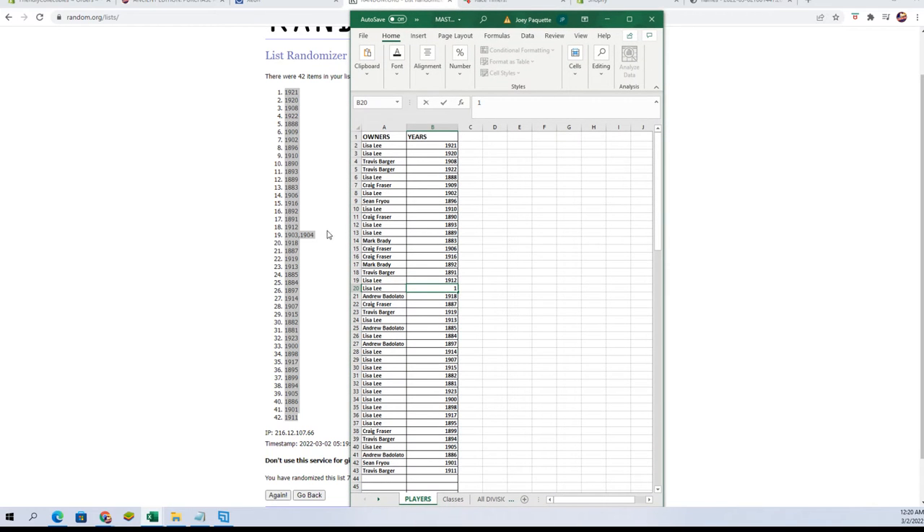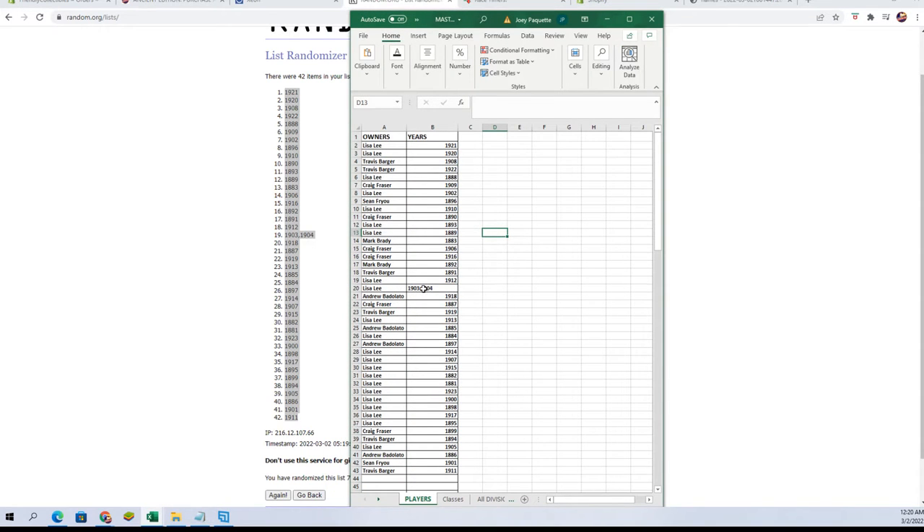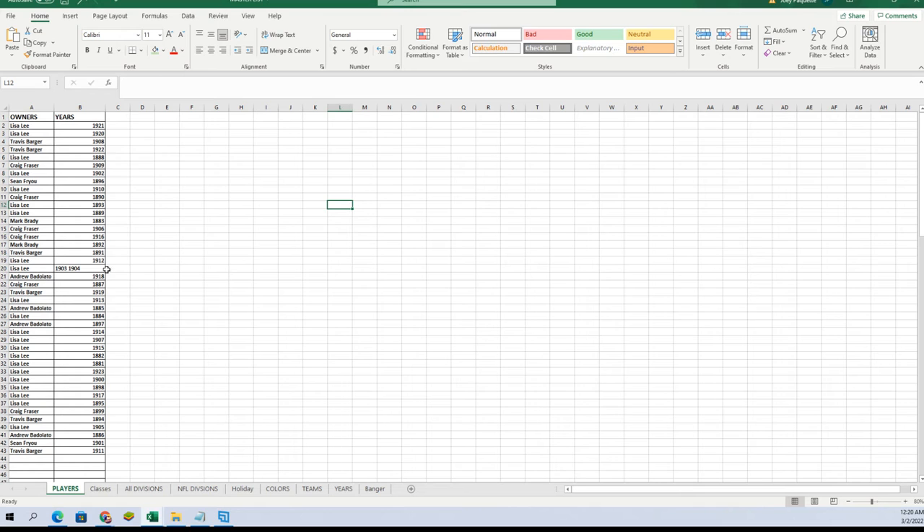This one here, I'll just wait. This number spot right here — 1903, 1904 had that comma. There we go, that way you see it there. The number's one off, as you guys always know, you can see it right there.